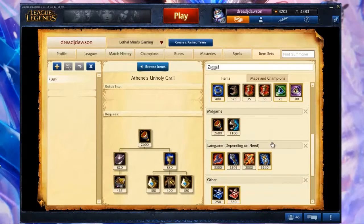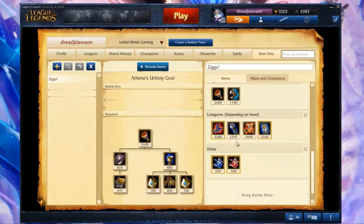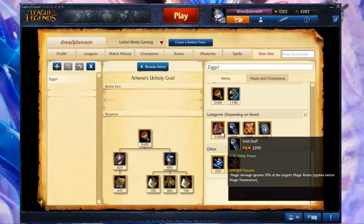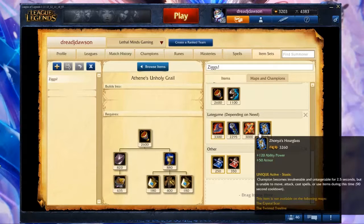Later in the game, I often build Death Cap and Void Staff. These two items will enable you to nuke your opponents quite easily. Lich Bane and Zhonya's are also great items on Ziggs. Lich Bane empowers your auto attacks after casting a spell, which is useful since Ziggs uses auto attacks quite frequently. Zhonya's is great too if you are getting focused in team fights, as it allows you to become immune for a small duration.